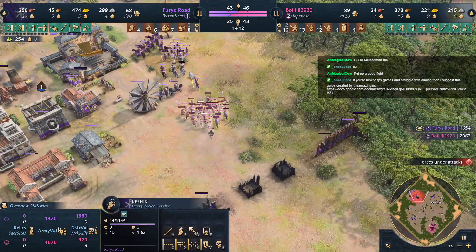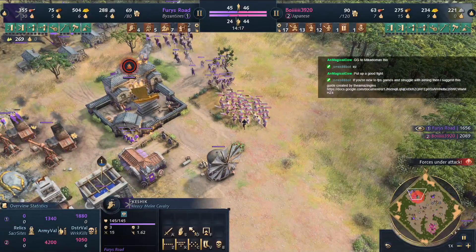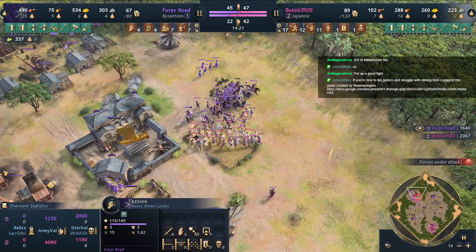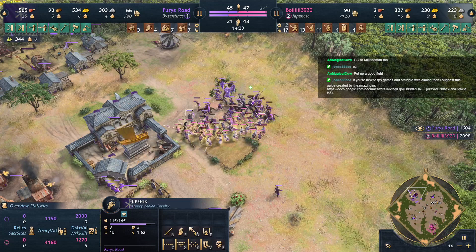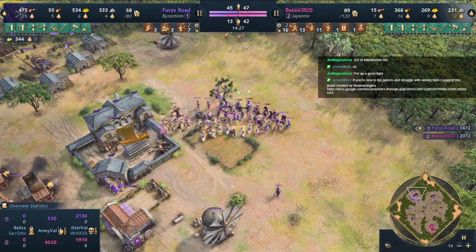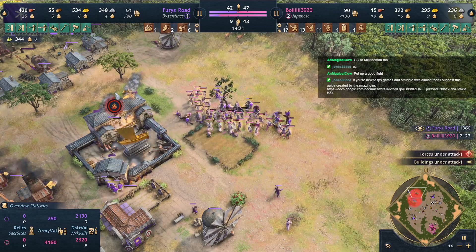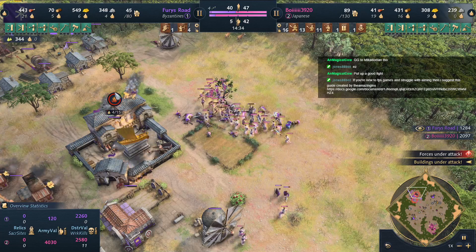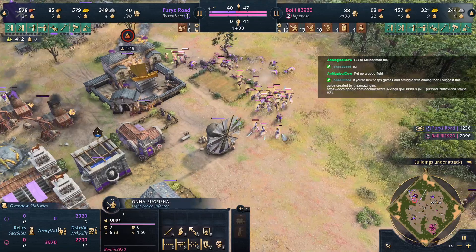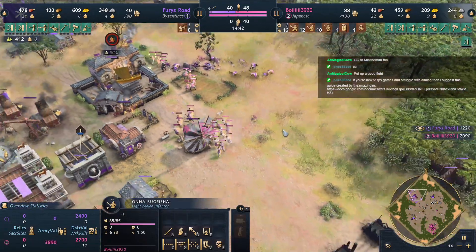Rental is trying to get his whole army together — it's a decent army, but I'm afraid it's got a lot of wrong units. This should be horsemen and Kashik and actually... look at how fast he's going down. Fighting in the town center — not good for Boy, but he has a lot of army.